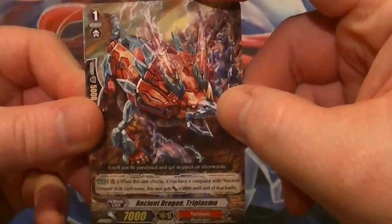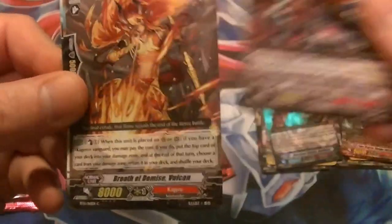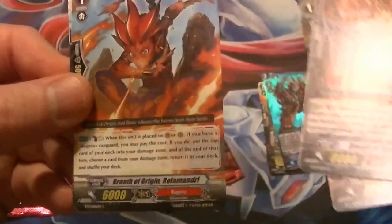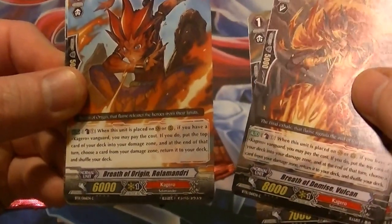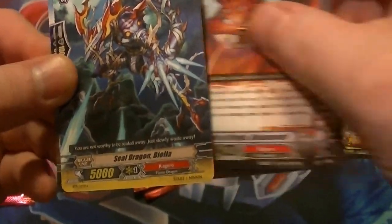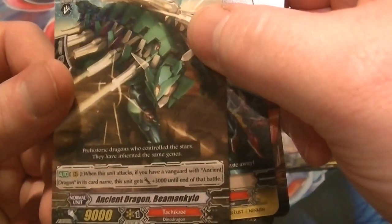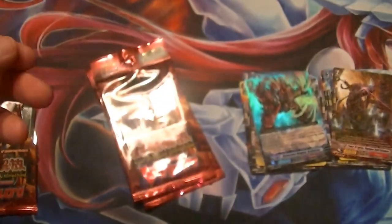Pack number three: we have Ancient Dragon Triplasma, Brest of Demise, Vulcan Breath of Origin Romandri, Seal Dragon Biela, and a rare — Ancient Dragon Beaming Kylo.